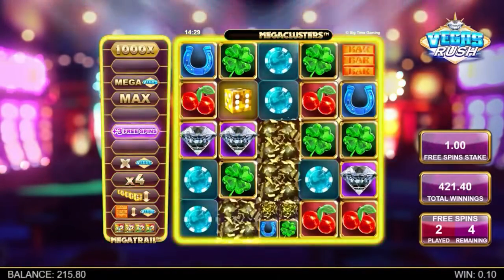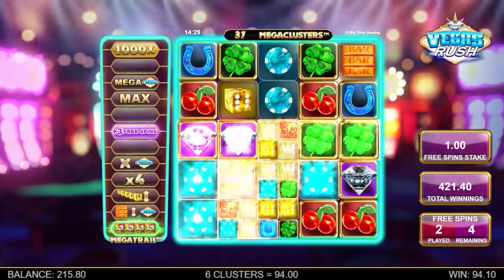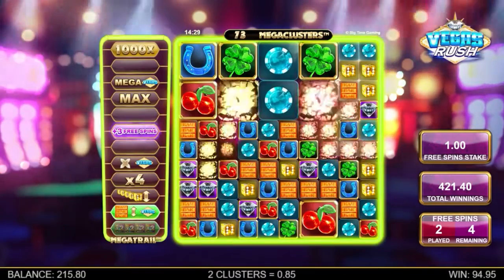Symbol duplications create guaranteed winning combinations, helping you to climb the ladder. Also, any symbol can become wild, potentially adding dozens of wilds to the screen in one fell swoop.